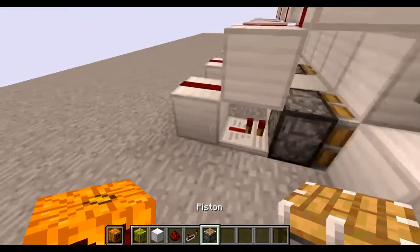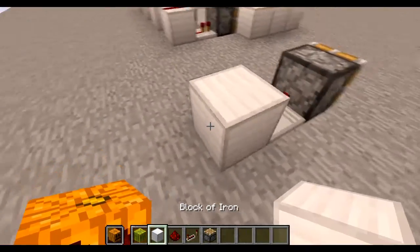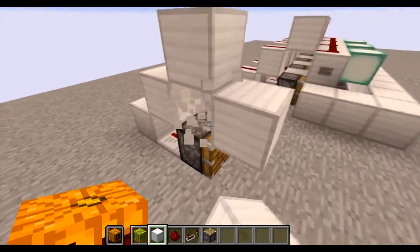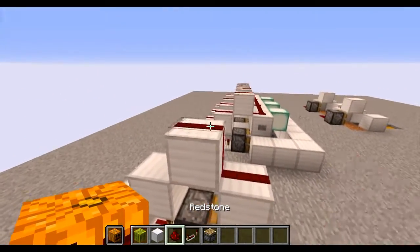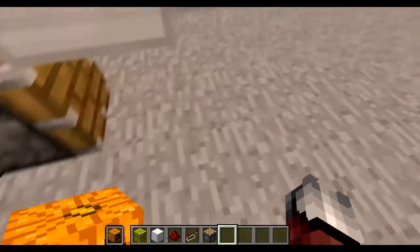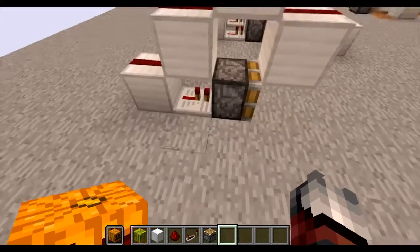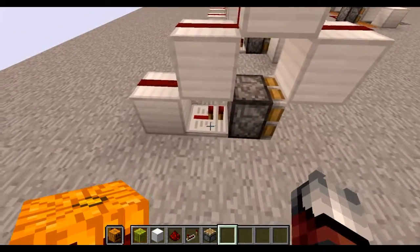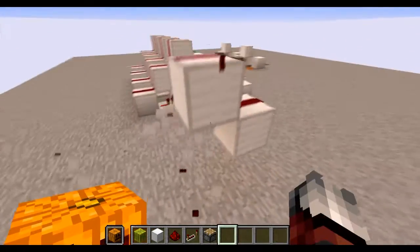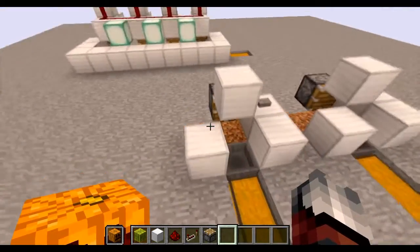I'll show you how to replicate it. This is the basic setup: this will be the observer block, then redstone, redstone, redstone, redstone. The observer block — pretend this is dirt — the crop stock grows here, the piston pushes it into a water stream and into hoppers. You can just tile them, which makes everything a lot simpler.